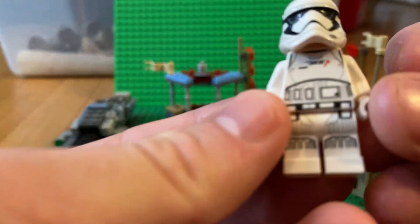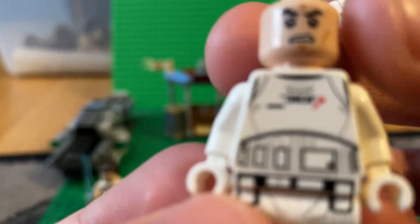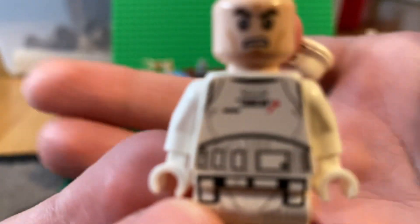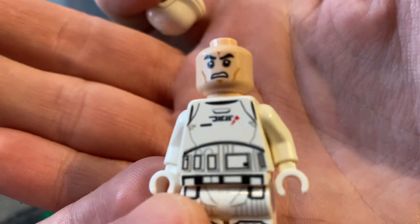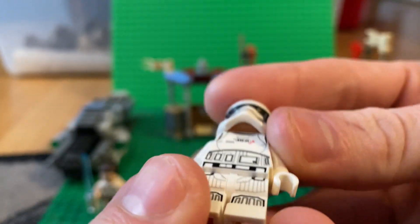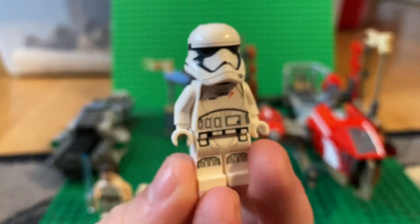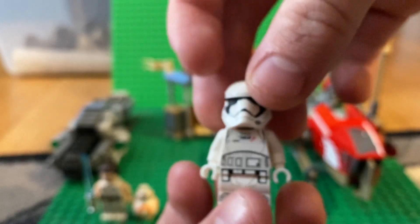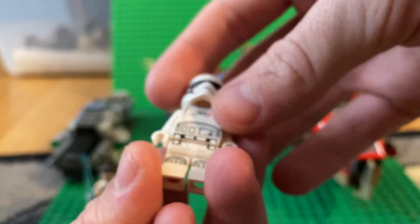Next up we have the stormtroopers. You get a First Order Stormtrooper with an angry face print. He has chest printing and some sort of stormtrooper writing — it's a unique First Order Stormtrooper which I believe is a $15 figure now. Standard First Order Stormtrooper back printing and standard helmet print.